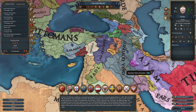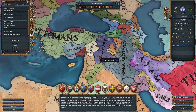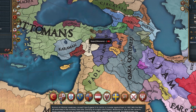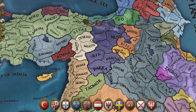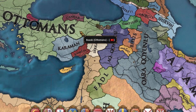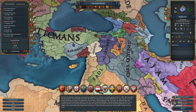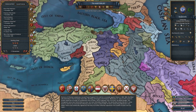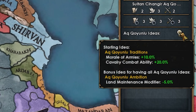So Ak Kuyunlu — it's a nation located right here, sort of trapped between some larger nations: the Ottomans, QQ, and the Mamluks. They're usually known as the Ottomans' sidekick since they often ally the Ottomans, and if they don't, they get gobbled up pretty quickly by the Ottomans. So we're in a pretty precarious position. They actually have really good national ideas: morale of armies, cav combat ability, leader shock.